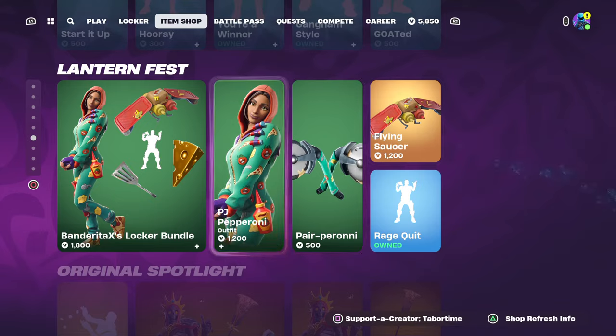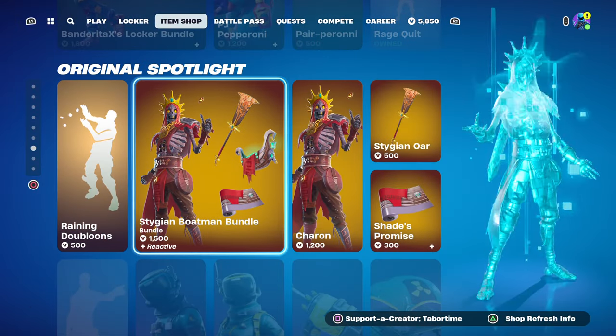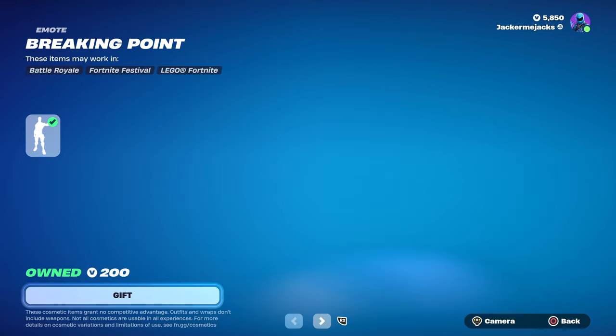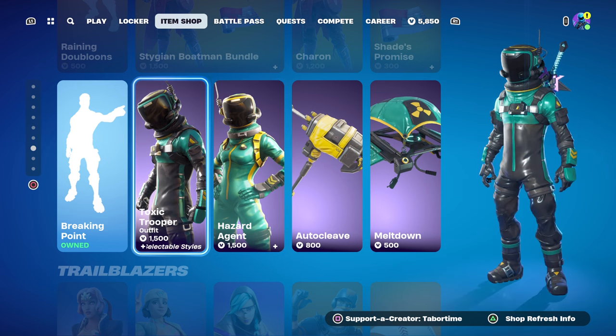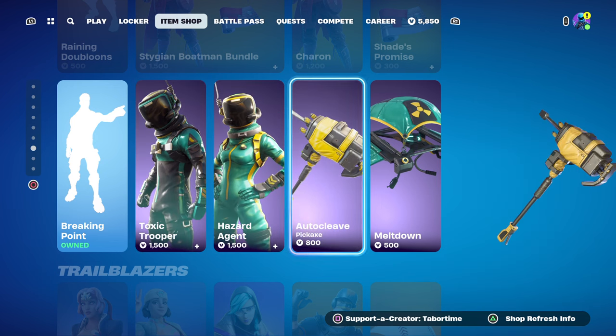We've got the same Lantern Fest bundle here, Raining Doubloons, and the Stygian Boatman bundle — this was brand new yesterday, pretty cool skin. Breaking Point is back, that's only 200 V-Bucks. We've got Toxic Trooper and Hazard Agent making a return. I like that teal color — these are pretty rare I think.